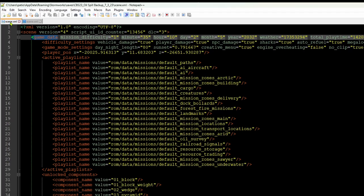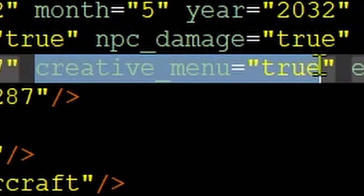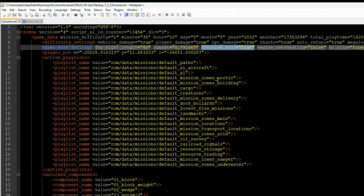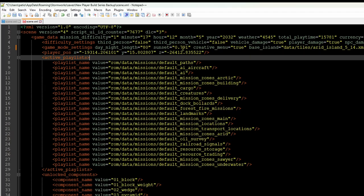To add the custom menu to a career game, find the line in the scene file and add: creative_menu="true". Paste it after the sunset value in the game data. Save the file, then reload the save in-game. The custom menu and add-on editor will no longer be grayed out.